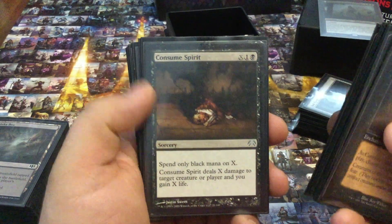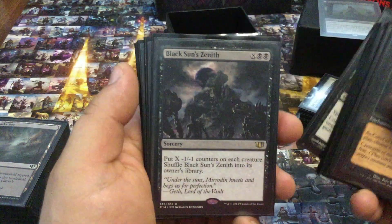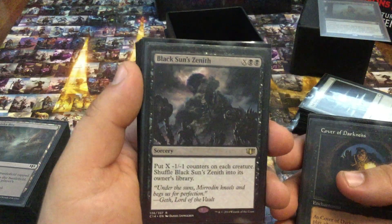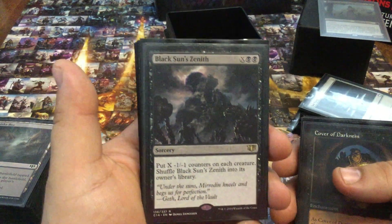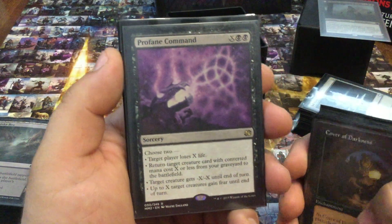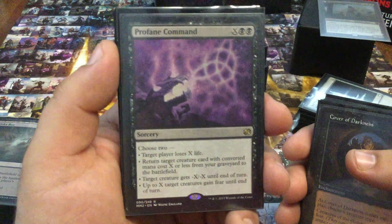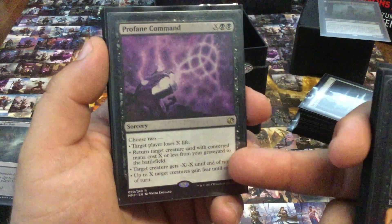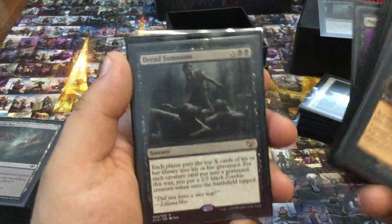Consume Spirit — just removal that nets me life. Black Sun's Zenith — another mass removal card. There's a lot of mass resurrection, so I'm really not afraid of board sweepers — mine or my opponent's. Profane Command — killing people with all that mana, losing life, resurrecting, getting rid of something annoying, or giving everything fear. Every one of these modes has paid off for me before.